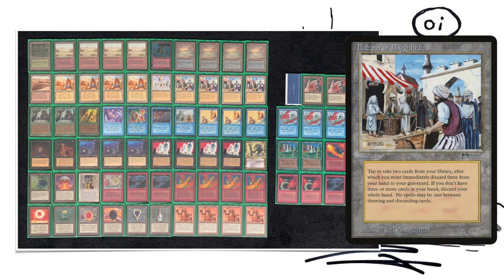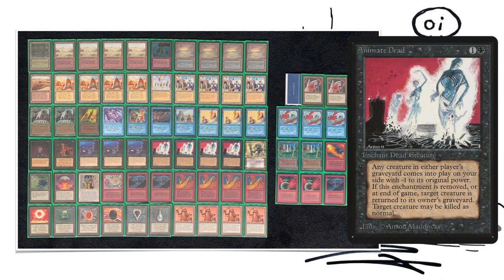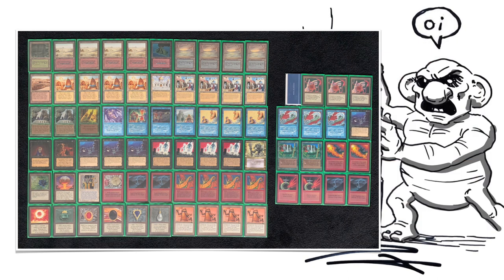You want to discard all your big boys — your Shivan Dragons, your Mahamoti Jinns, your Sol'Kanar the Swamp Kings, your Triskelions — put them in your graveyard and then get them back with a well-timed All Hallows' Eve, or just an Animate Dead getting a single creature back. We saw in the semifinals how deadly this deck can be. I still think this matchup is going to be a little more 50-50, but after seeing that deck in the semis, Anna is still kind of the favorite for me.